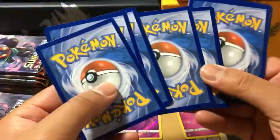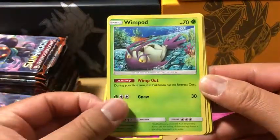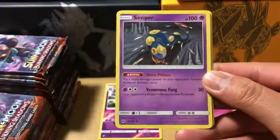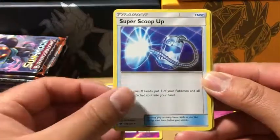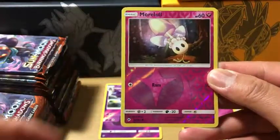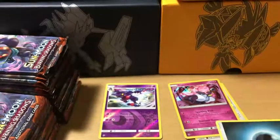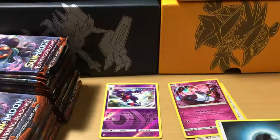Next pack — that is a darkness energy. Riolu, Meowth, Alolan Vopex, Wimpod, Tokenamaru, Seviper, Super Scoop Up, Simipore reverse holo, Moralel, and Curbominable non-holo rare.